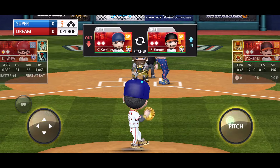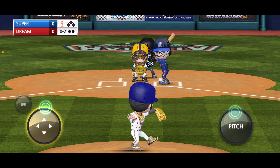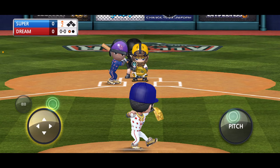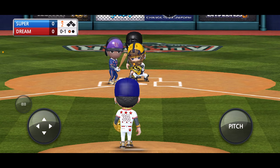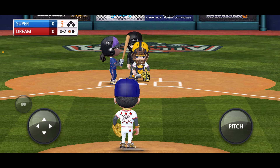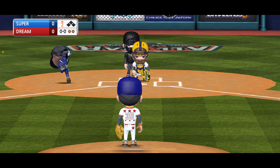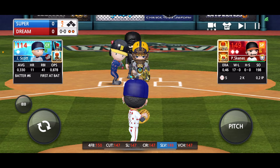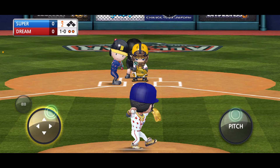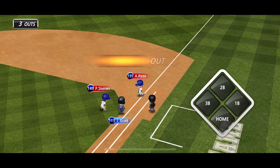One pitch and they swap him out — Paul Skeins is coming in. Starts them off with the vulcan — strikeout, and then a heater, swinging a miss. I feel like Paul Skeins should only throw fastballs — and it worked, got him to go down looking. Easy out, inning over.